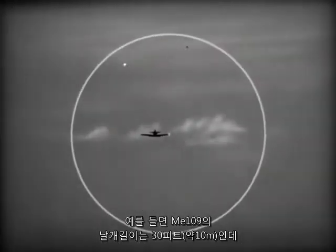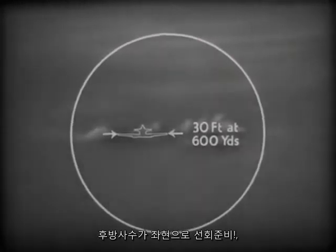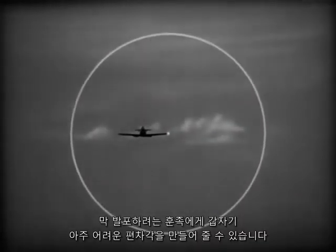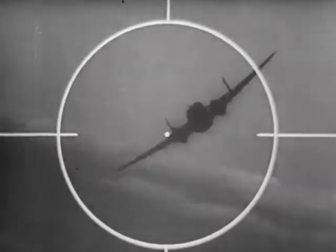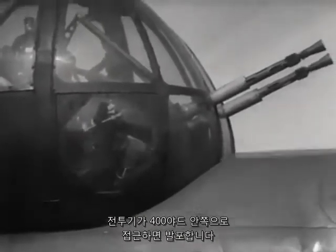Knowing that the ME-109, for example, has a wingspan of 30 feet, which will fill a quarter of his sight at 600 yards, the rear gunner will give the 'prepare to turn to port' or 'prepare to turn to starboard' in plenty of time. Giving the signal 'go,' he suddenly presents the Hun — who is now opening fire — with very difficult deflection. The rear gunner, meanwhile, held his fire. When he saw the fighter close in to 400 yards, he opened fire.